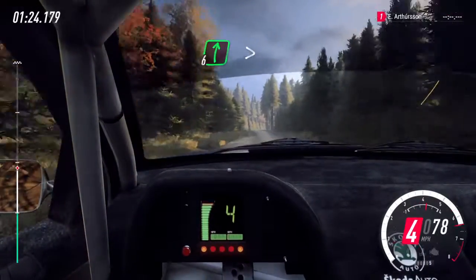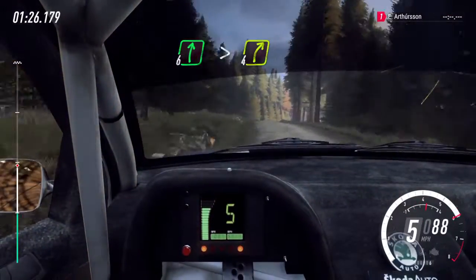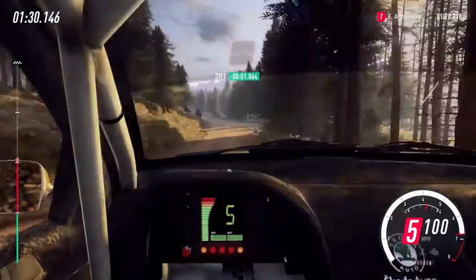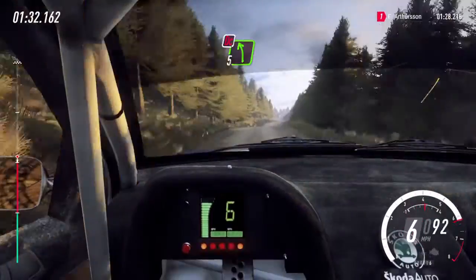Over bumpy crests, short, six left, into six right tightens, four of a crest, very long. Fifty, short four left past junction, keep right of a jump, into six right.